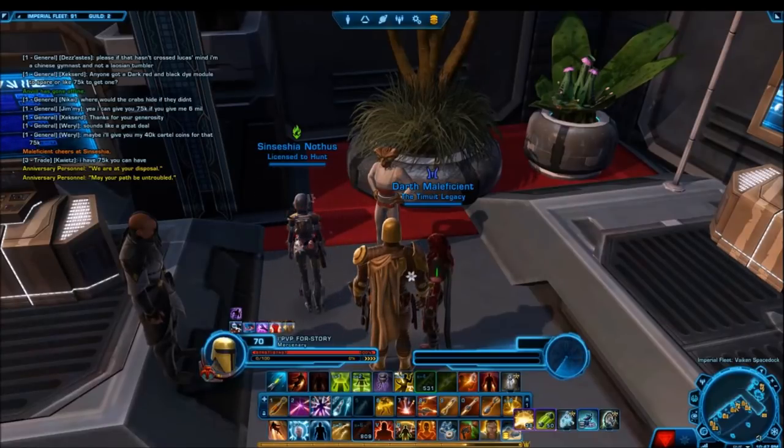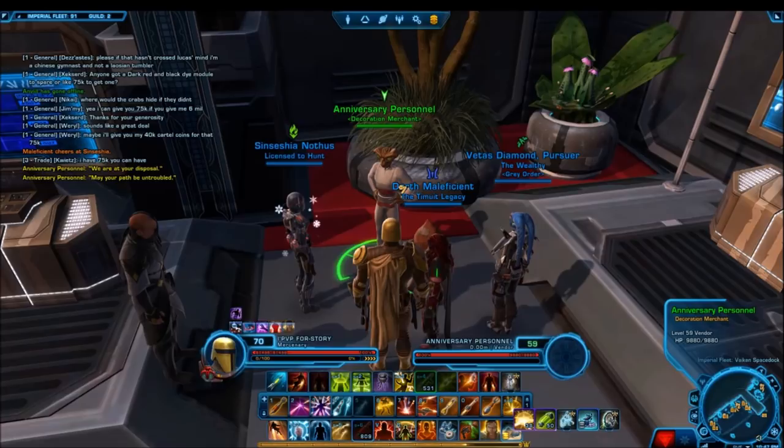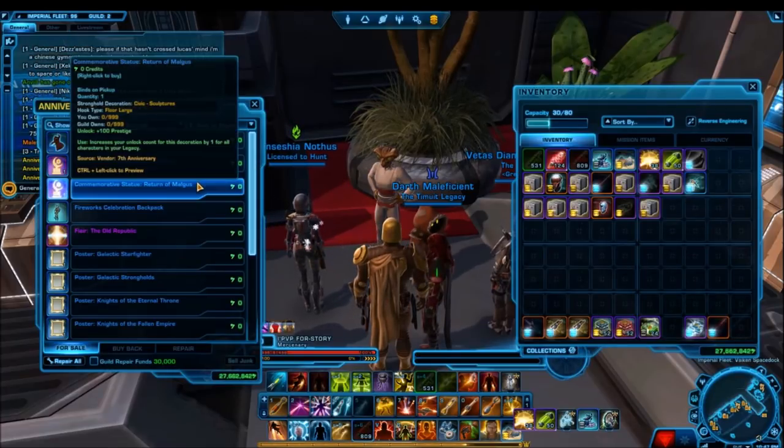Welcome everyone to another Star Wars The Old Republic video. In this video we're going to be going through the 7th year anniversary rewards for Star Wars The Old Republic. To grab these decorations you should go to the Anniversary Personnel Vendor on the Strongholds section of the fleet.